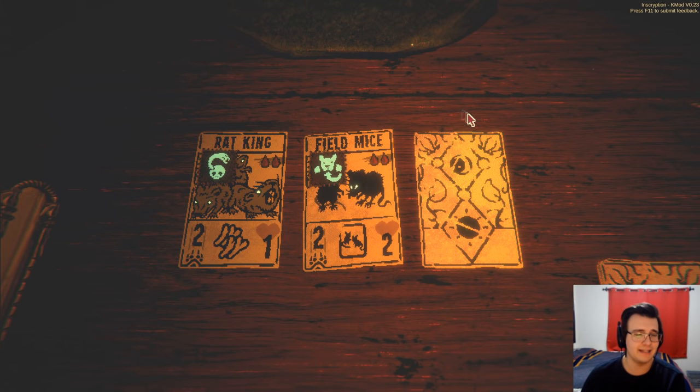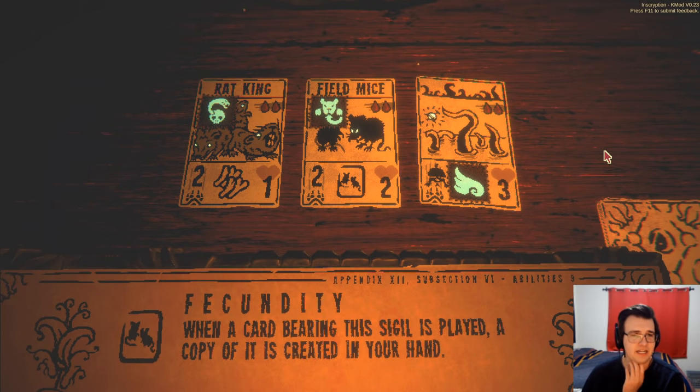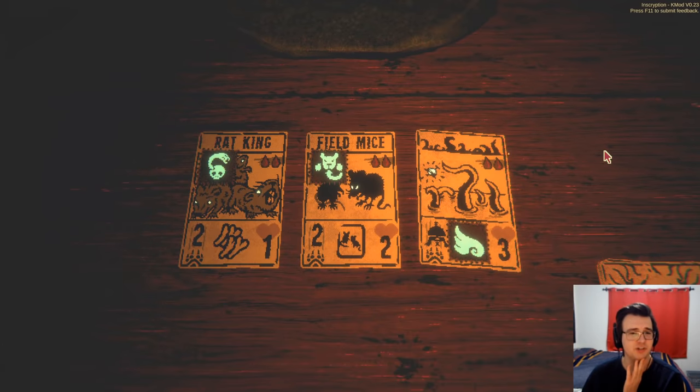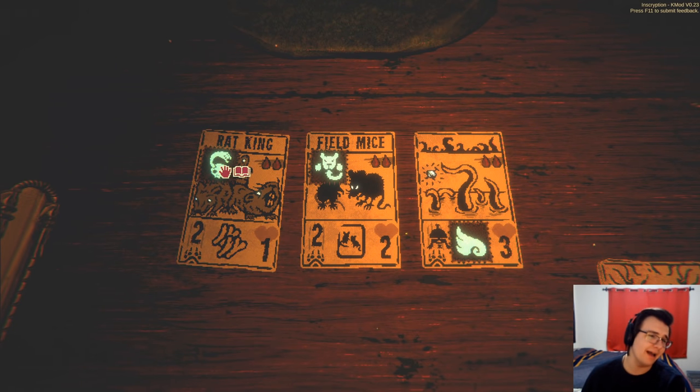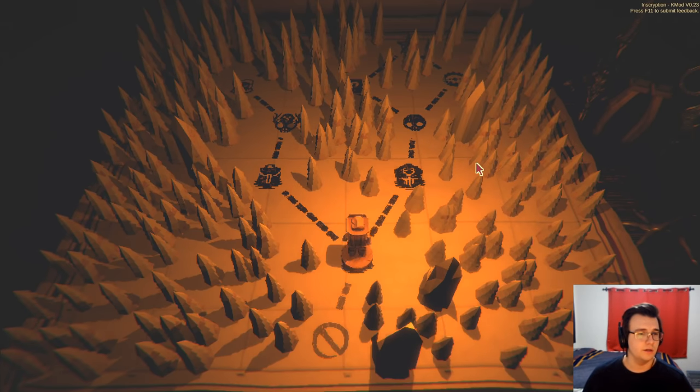All right, what do I get? Rat king is free. Field mice has fecundity — it is a very powerful sigil, but not one I actually want. I would actually maybe want to go rat king, so let's take the free card.